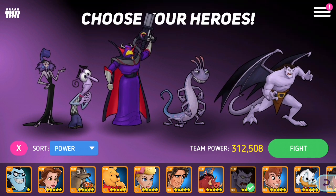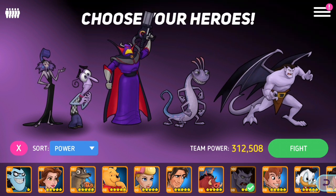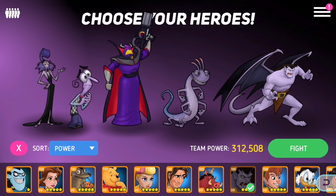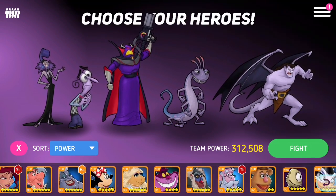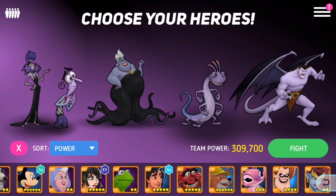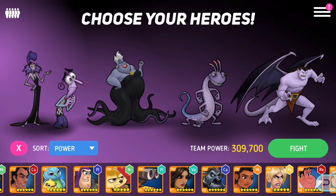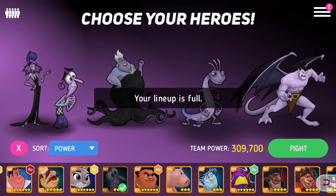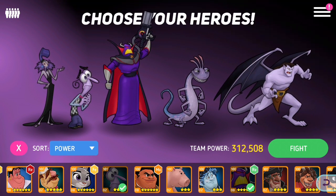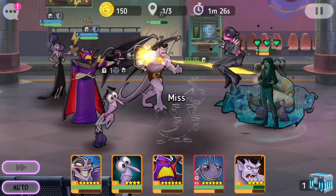Zerg is a very different shade of purple from everyone else but definitely still purple. He does have a good amount of red going on which is definitely throwing off the rest of the team, which is mostly purple and black. Everyone else kind of blends in and Zerg stands out very much. I mean yeah, Ursula would blend in with everyone else a lot better, but I'm gonna stick to what I said and bring in Zerg instead.